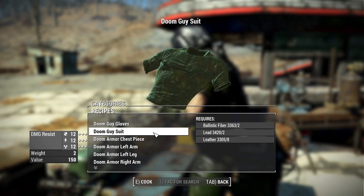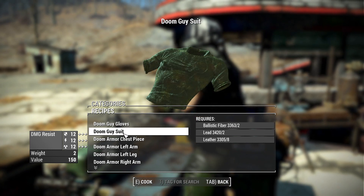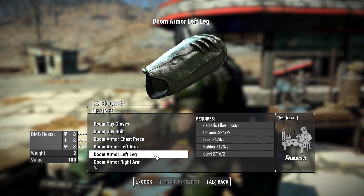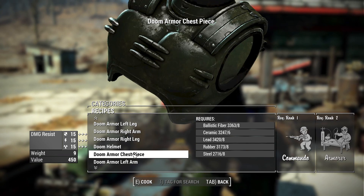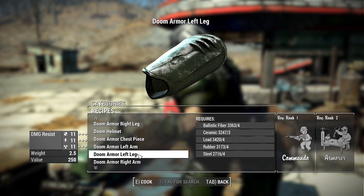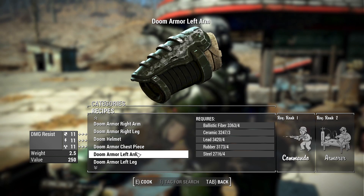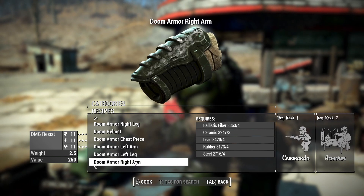It's going to look a little bit cluttered, but I'll explain. You start with the Doom Guy gloves and the Doom Guy suit — that's your under armor. Then you have the actual pieces: chest piece, left arm, left leg, right arm, right leg, and the helmet. You'll see that it loops — chest piece again, left arm, left leg — and it does that a third time as well.